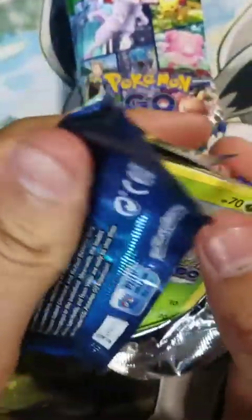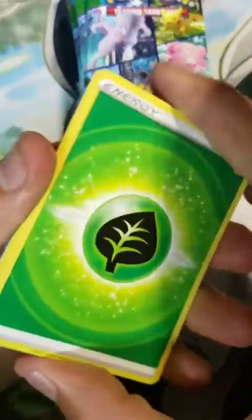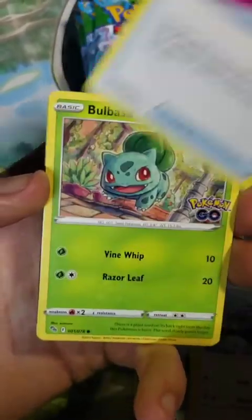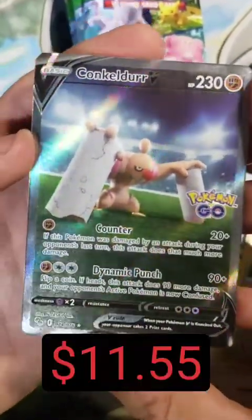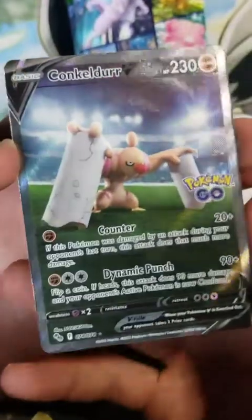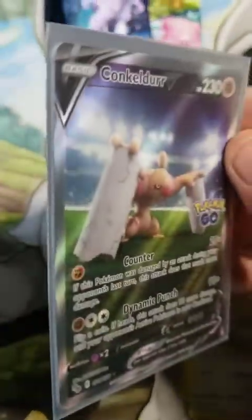Let's see if these can be as good as some of those pins I opened up. Starting right off with a Wartortle, an Unfezant, and a Lure Module. Bulbasaur, Pidove, Onix, Magikarp, Eevee, and the Reverse Aipom. Guys, we are starting right out — pack number one and we have the Conkeldurr V Alternate Art full art card.